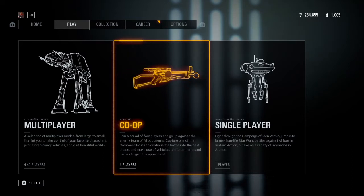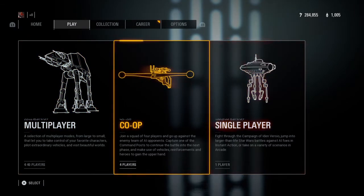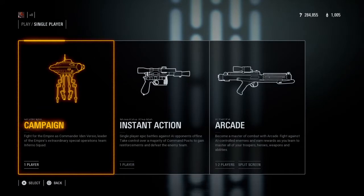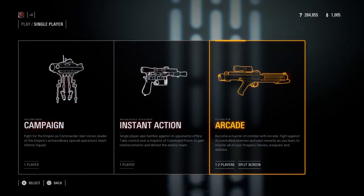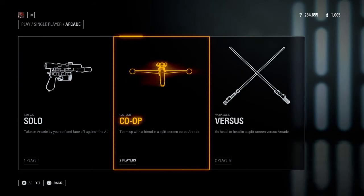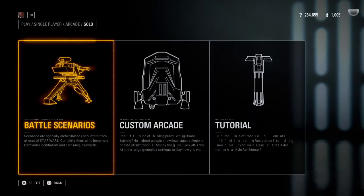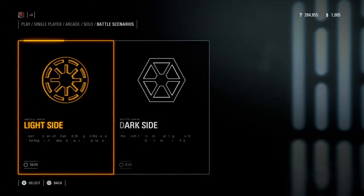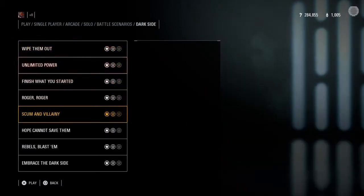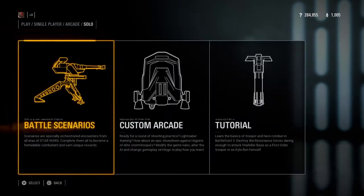For new players there are a couple of options you can do. You can either go into single player, arcade, solo, or if you've got a friend you can do co-op or versus. You can click battle scenarios, light side, and just do all of them — the same with the dark side. This will help you get used to how certain characters' abilities work.